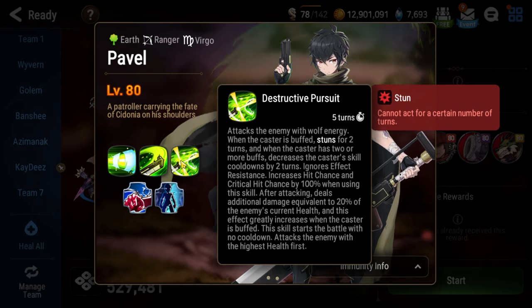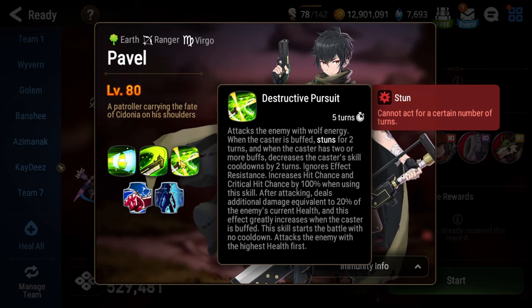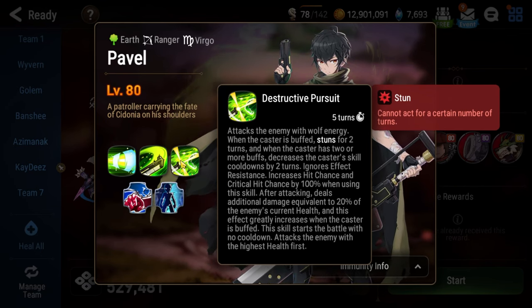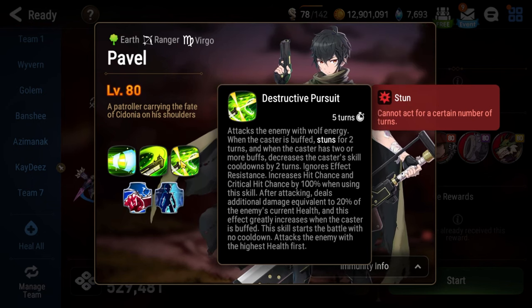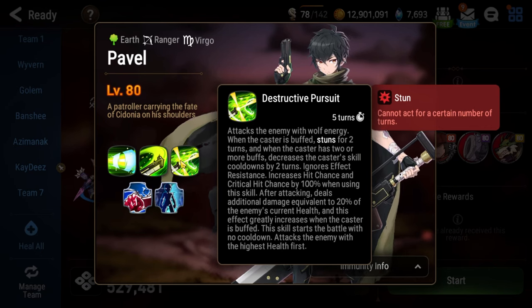It gets stronger if he has one or more buffs on him, so you're going to want to have some way to mitigate the amount of buffs that the character actually has throughout the fight. If it has at least one buff on him, then this move has a two-turn stun attached to it. If Pavel has two or more buffs on him when he uses it, then it also throws back the target that he hits.